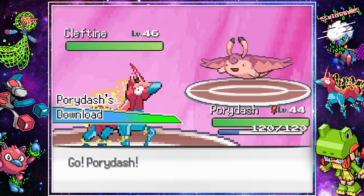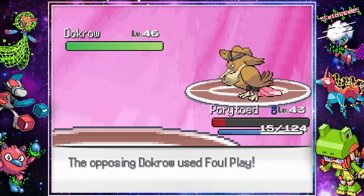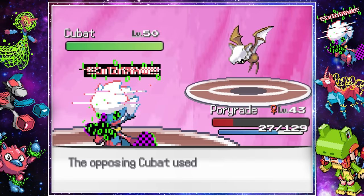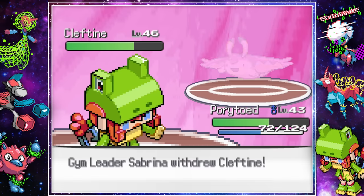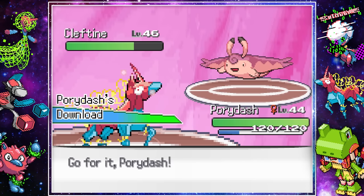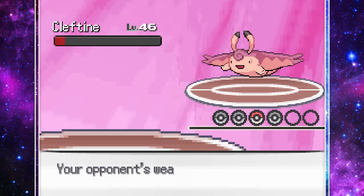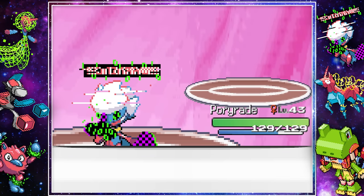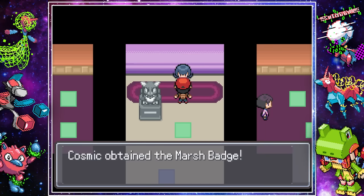Sabrina's Flying Types proved to be a little harder than expected. Her Cleftine refused to fall to Discharge from Pori Dash, and managed to take out Pori Laid with Air Slash. Our Politoad finally took it out but was knocked out by Dokro. On our second attempt, we led our Politoad, and after a switch, we took out Dokro as well as Cubat. Pori Dash and our Gallade fusion both fainted but brought it to red. Our Roserade fusion finished it off, leaving only Pono G to fall to Discharge. Six badges down, two to go.